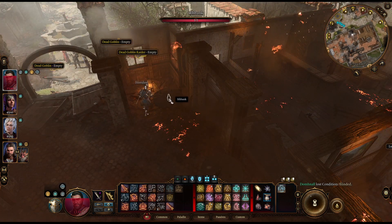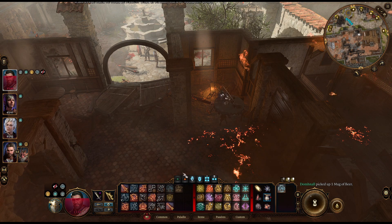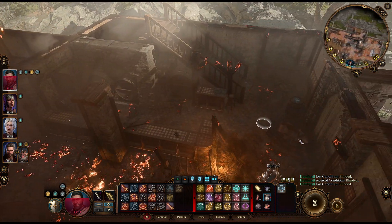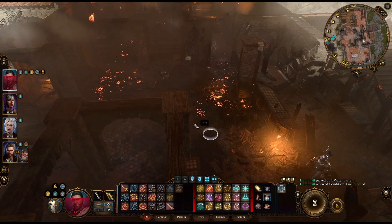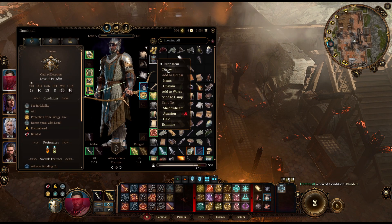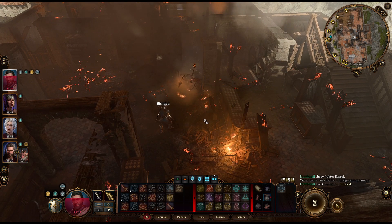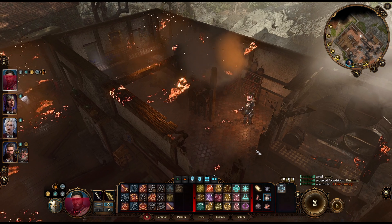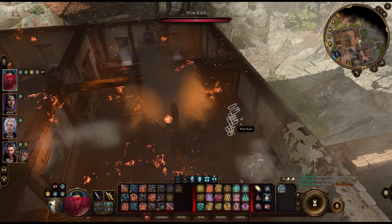The fire's spreading here as well. I'm going to use this one over here, just to open the way. Upstairs, we'll figure out some other strategy, because I don't think there's any more water barrels here. We could have Shadowheart cast Create Water if we needed to, but I don't really want to waste spell slots. I can also jump over a lot of this stuff, so... The fire's spreading here as well. Be a little careful.